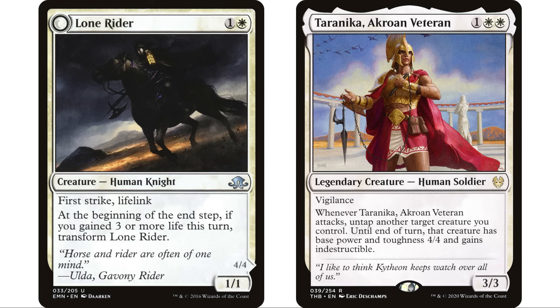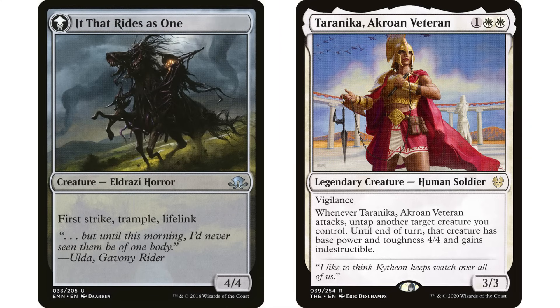Lone Rider is another great fit: one and a white, human knight, one one with first strike and lifelink. At the beginning of the end step, if you gained three or more life this turn, transform it. Normally you'd play this in a life gain deck, but Taranika is going to turn this into a four four — so now all we have to do is connect with it, gain the three life, and flip it into It That Rides as One.